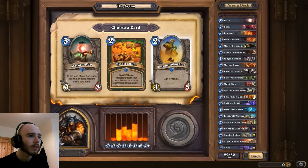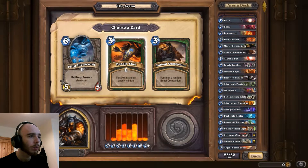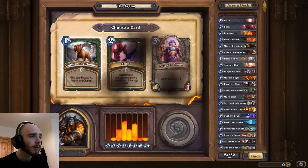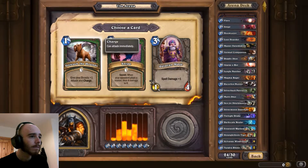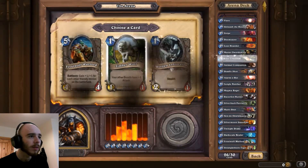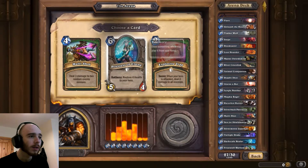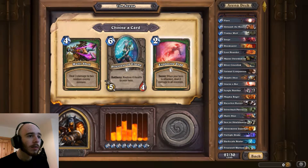I'm also going to take the Alarm Bot - it can help us get one out early. I'm going to take Deadly Shot - destroy a random enemy minion. I'm going to take Unleash the Hounds. River Crocolisk is a beast. Timberwolf - your other beasts have plus 1 attack. Really weak card, but its ability kind of helps it out.